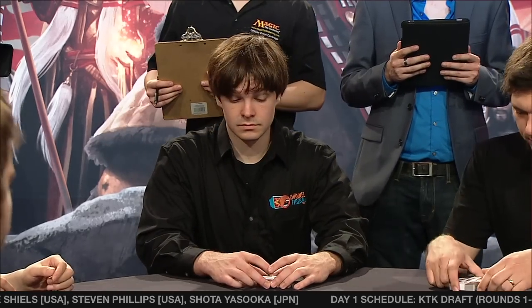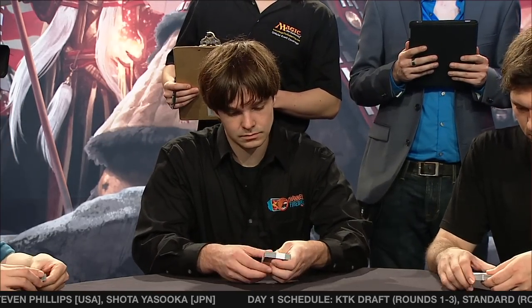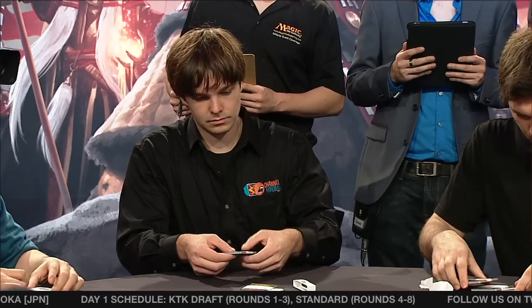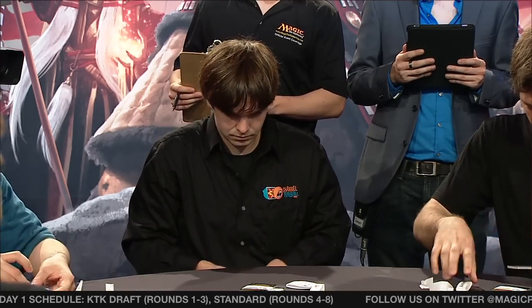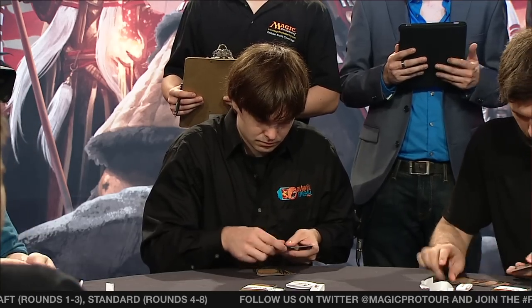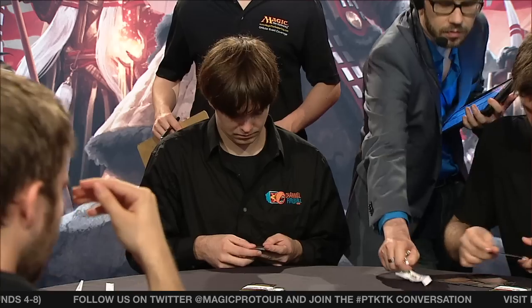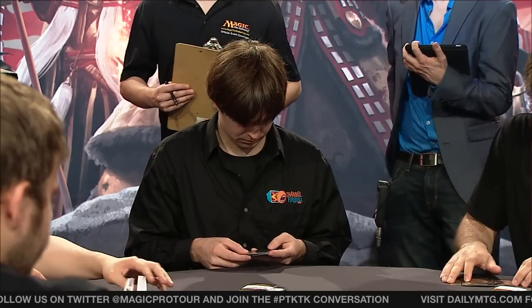We're going to be watching Reed Duke, one of the best players on the planet. The results he's been able to put up over the last couple of years are totally outstanding. A member of that team of Owen Turtenwald, William Jensen, and him — they call themselves Peach Garden. They've been dominating the team circuit. Reed individually is obviously a front runner in the player of the year race.